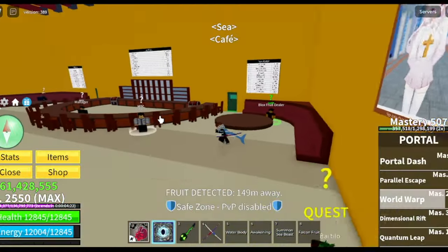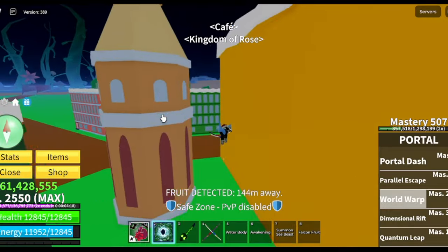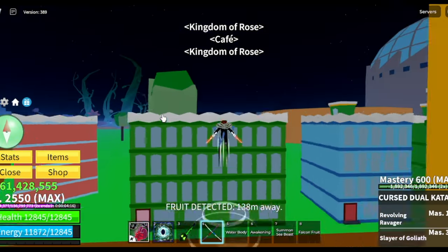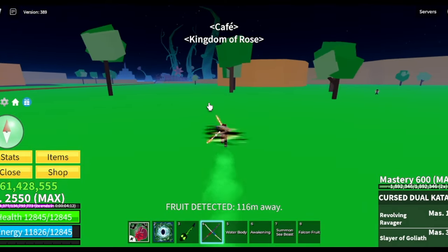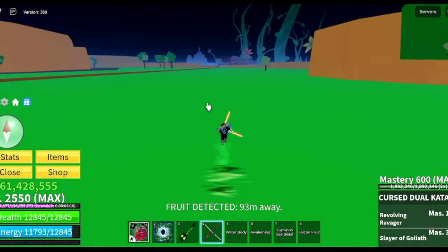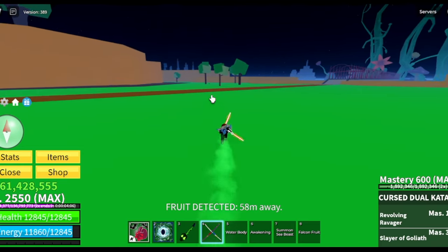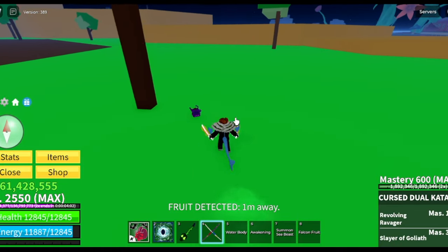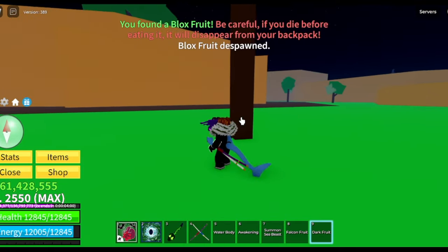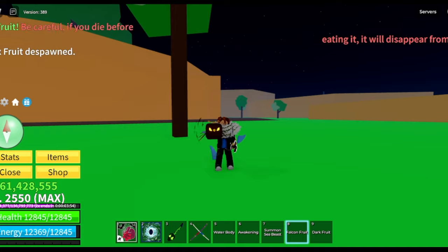Back to the video — for our Fruit Notifier, it is located near the cafe, about 150 meters away. If someone can confirm that we won't be able to get Dragon Fruit, then I will be changing the title to maybe Mythical Fruits instead. We got another Dark Fruit — Dark Fruit and Falcon Fruit. I think that's bad.